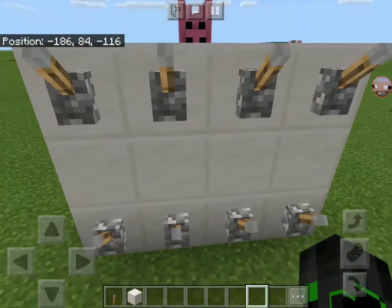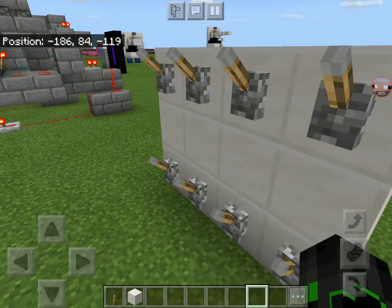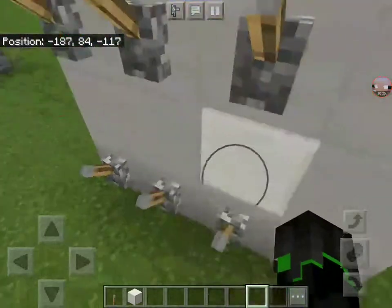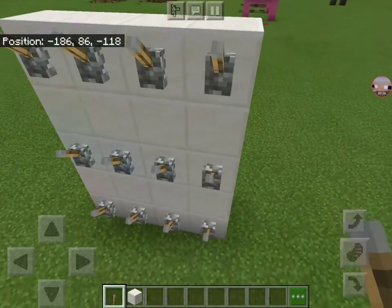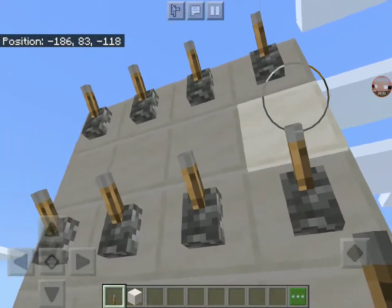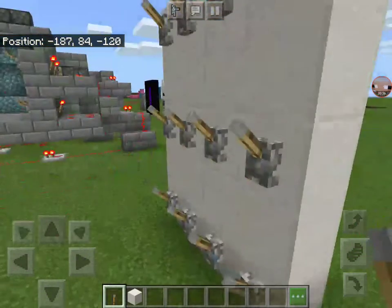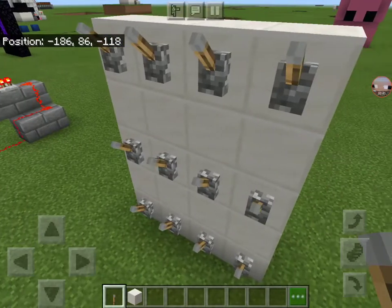The first step to building this is to build a lever configuration like this. It can be any size at all — you just have to put a block between lever layers like this. For example, if you wanted to do three layers, then you would put levers up there, but that's not very practical. You could use stairs or other methods.